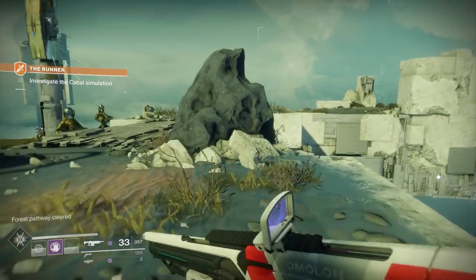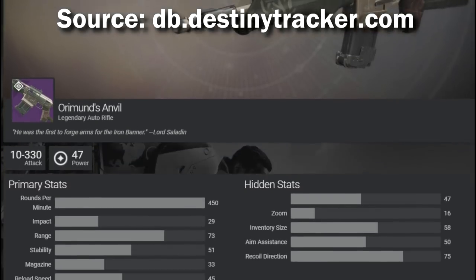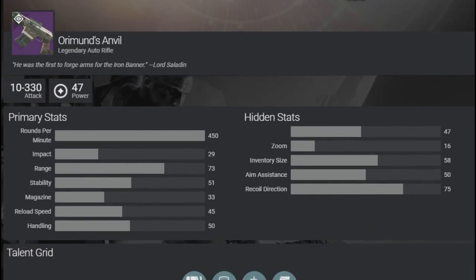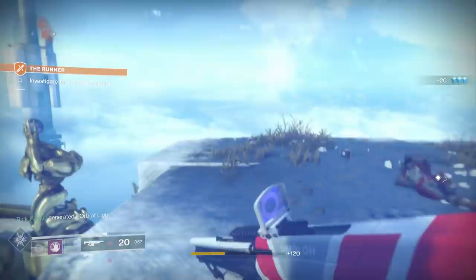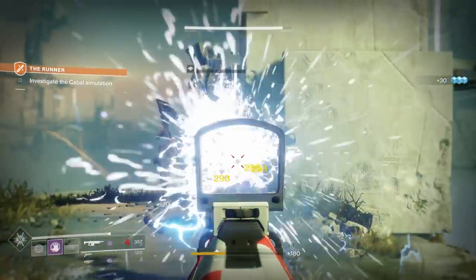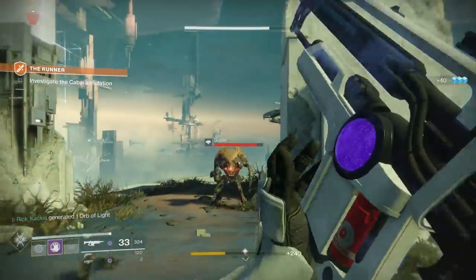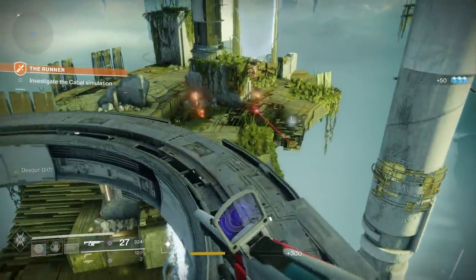Starting with the new kinetic weapon, the Oramund's Anvil Legendary Auto Rifle. Taking a look at the stats, it's a 450 rounds per minute auto rifle. This is a pretty important thing. Other guns that belong to this archetype include Uriel's Gift, Origin Story, and pretty much every good gun in the game right now. This is an incredibly powerful archetype, so the Anvil is really something you already want to consider.